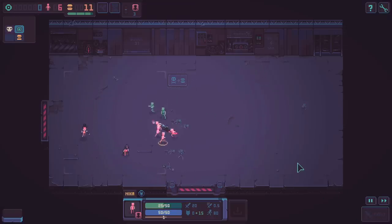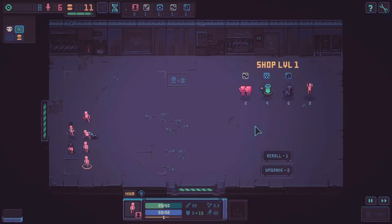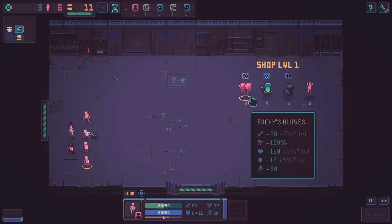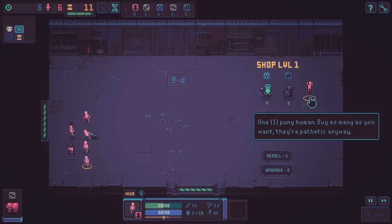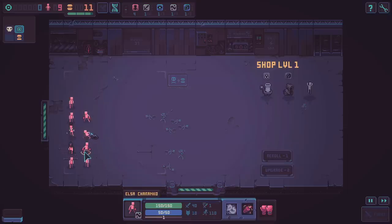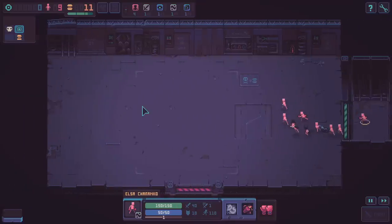Oh no, we lost a human! That was my most favorite human - I had named him Ned. Now I'm disappointed. We can get another pair of boxing gloves or the cart full of toxins. I think we need more front line guys, so I'm going to grab the boxing gloves and a couple of filler humans just to absorb hits while the others level up. Apparently Elsa Cherenko has gotten almost a full level - they'll get stronger pretty soon. Now we only have a boss fight in front of us.